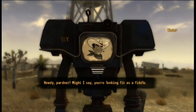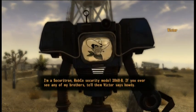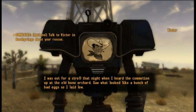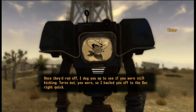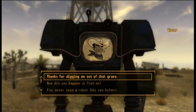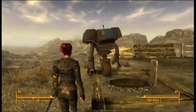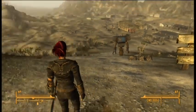Victor: 'Howdy partner, might I say you're looking fit as a fiddle. I'm a Securitron, RobCo Security Model 2060-B. If you ever see any of my brothers, tell them Victor says howdy. I was out for a stroll that night when I heard the commotion up the old bone orchard. Saw it looked like a bunch of bad eggs so I laid low. Once they'd run off I dug you up to see if you were still kicking — turns out you were, so I hauled you off to the doc right quick. Don't mention it.' Happy trails there — creepy bastard, rolling rolling, Victor keeps on rolling.